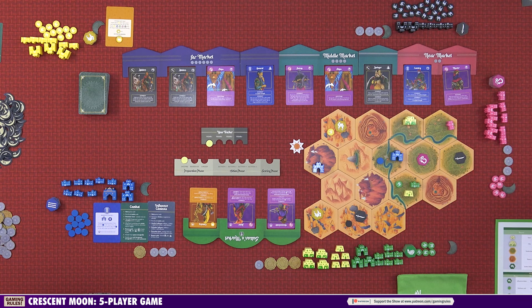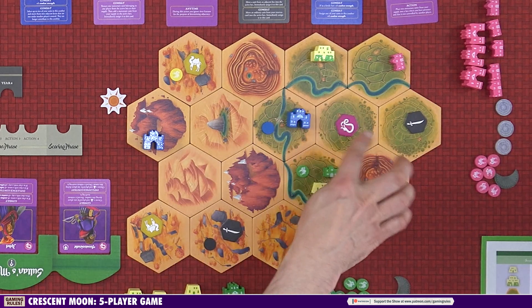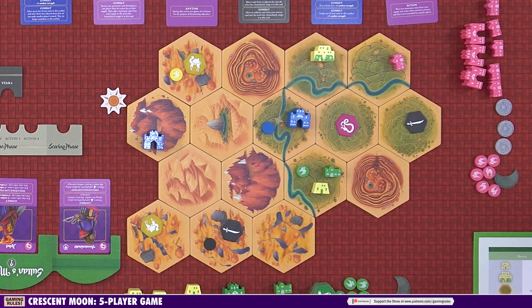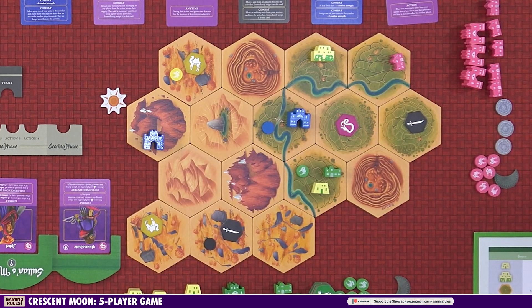Before we dive into the rules, let's talk about what we have on the board and some important terminology. This board setup is the recommended setup for your first game with five players. The back of the rulebook lists the setup for four players, and there are variant maps as well. Each hex is a specific type of terrain. Green terrain is fertile land that generates income. Quarries generate more income but are harder to build in. Mountains and deserts generate no income and are also harder to build in. The holy site is a special desert hex — all players have it as one of their objectives to control. The wilderness hex doesn't cost extra to build on but does not generate any income.